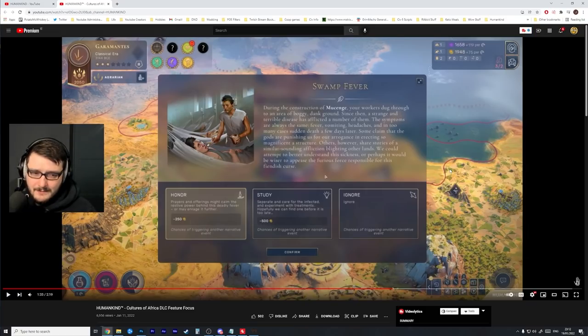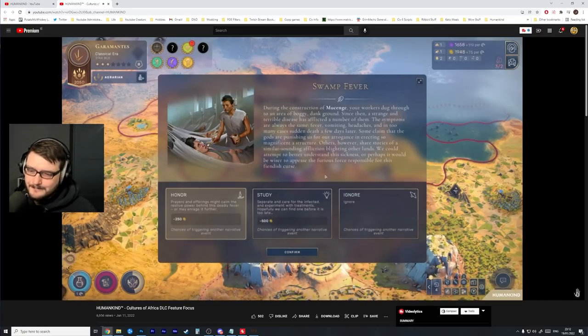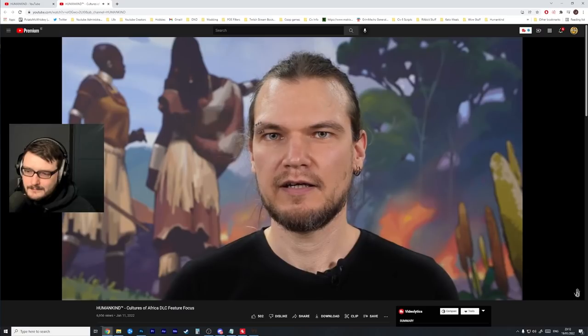This chance of triggering another narrative event could be really interesting — the tooltips need to be a little more explanatory. My feeling is these new events are going to be better than the old ones because they've learned the system, figured out what works and what players like, including events unfolding through multiple eras. There are also seven new independent people factions to spice up your games.